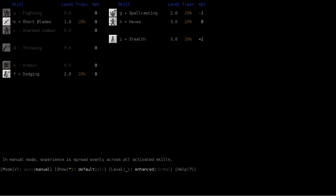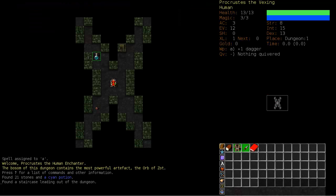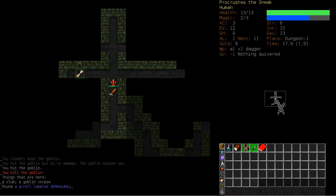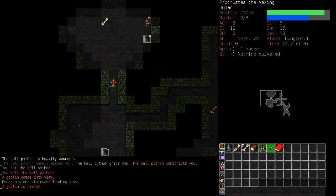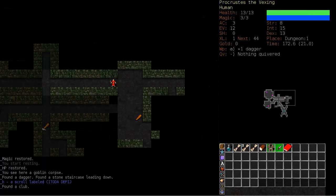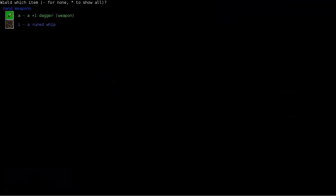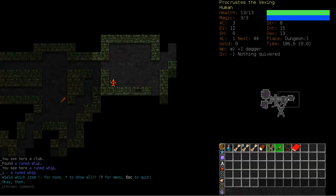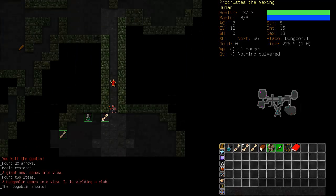We want to ditch the dagger as soon as possible. We're going to turn off everything apart from hexes — there's no sense in training our weapon up yet. We want to get our hexes up nicely and have them be effective. We're going to be relying on the dagger and the spell Corona until we find something better. Maces and Flails, which are readily available on the first level, are probably not a good choice considering we don't have a lot of strength.